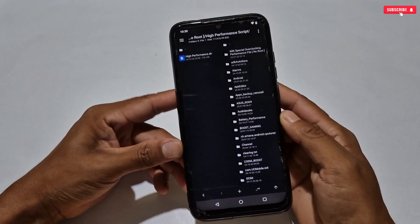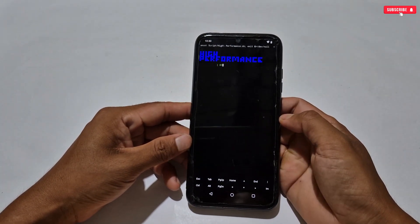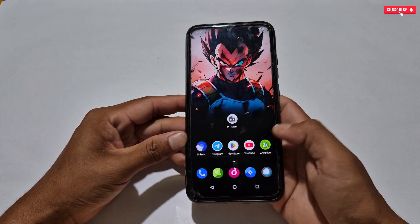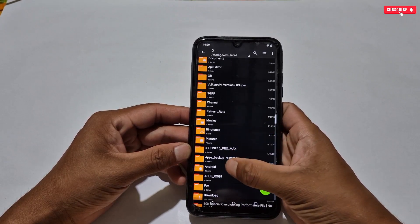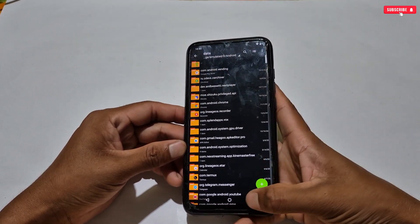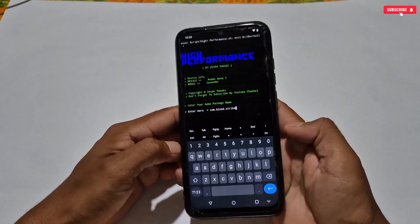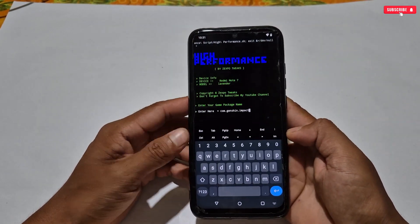To apply the high performance mode file, go back to the downloaded folder then go to the high performance script. Same process: tap on the script file, then execute or enable the root box. The flashing process has started. In this script you have to add the game package name for which you want to apply high performance mode. To get the package name, go to internal storage, then the Android folder, then the Data folder — these are the package names for your apps. Remember your game package name, then type it in the script file in MT Manager. Type it properly, otherwise the script will not work. After typing the game package name, hit Enter to continue and tweaks will appear — select according to your needs.